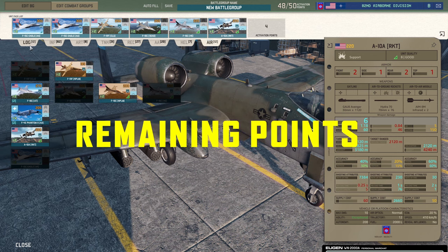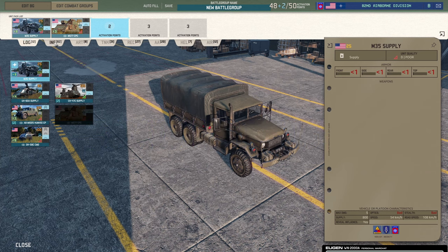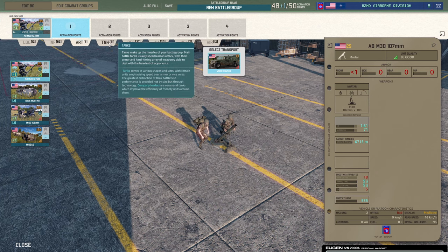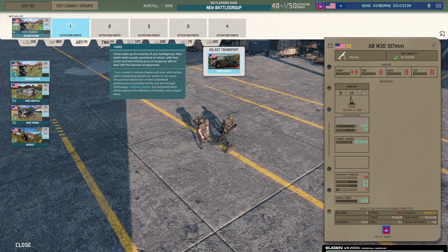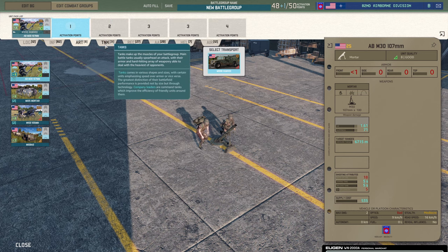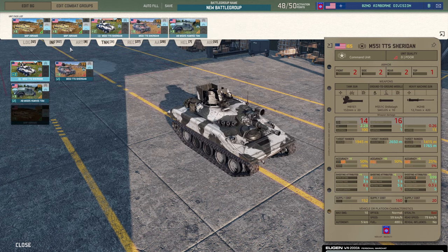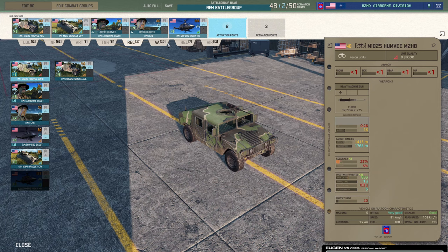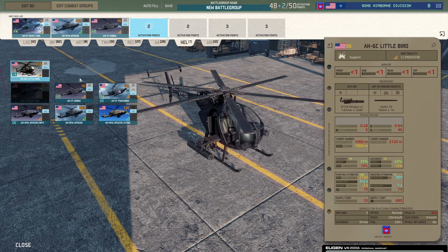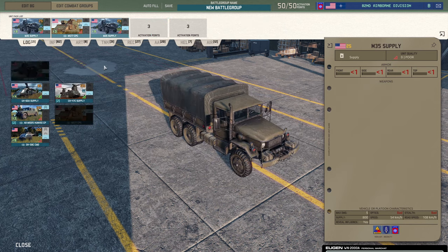We've got two points left — so where are we going to spend them? We go back to Logistics — we could take more supply, and that's probably what I'm going to do. Infantry are full. Artillery I just really don't care about — it's so meh still. Tanks were full. Recon, I think we've got more than enough. Anti-air, you could take some Vulcans or more Stingers, but accept that you're going to rely on your aircraft. Helos, you could take more choppers if you're going to use them a lot. No — I'm going to take Logistics.